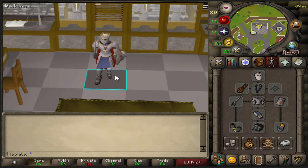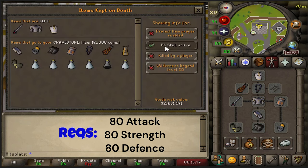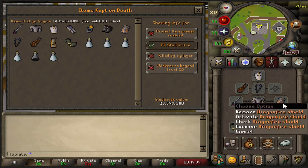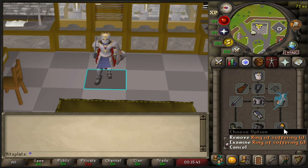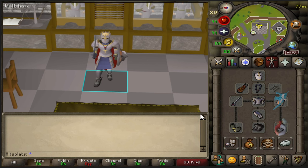This is the first gear setup, and this is the one that I've been using. You're going to need 80 attack, 80 defense, 80 strength. The total investment is only about 114 mil, not too bad. What you could swap out here is the DFS for an Elly, and then your Suffering Imbued for an Archer Ring, but that's really more on the expensive side of things.